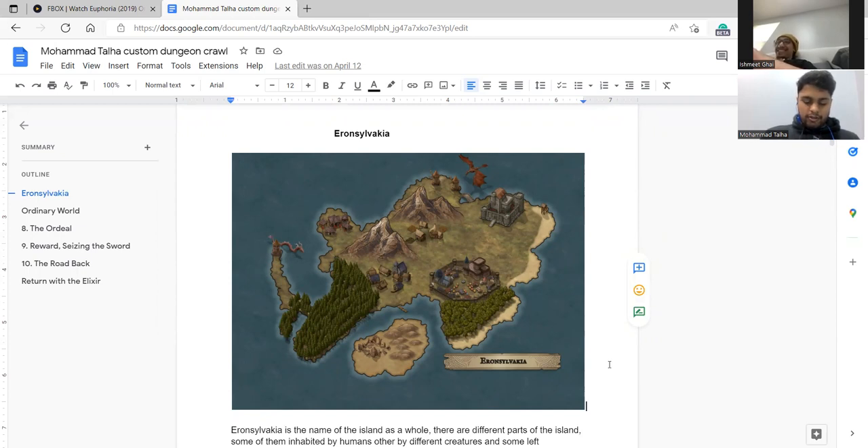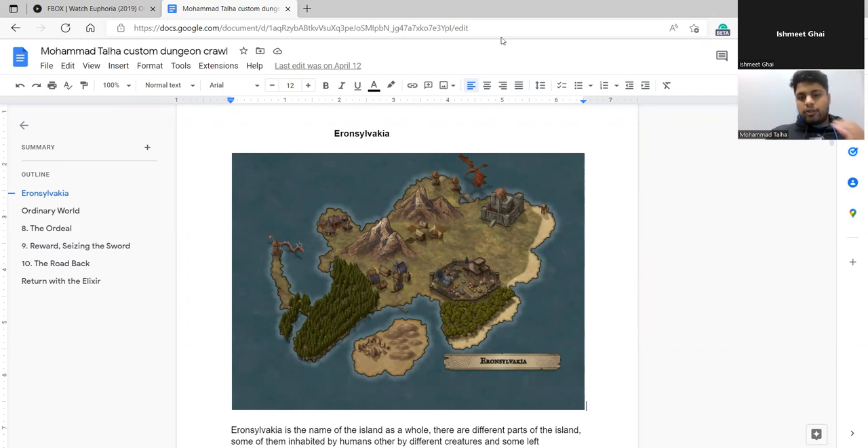All right, can you roll for attack? I got a five. So you try to attack them but you completely miss. First they weren't aggressive towards you, but now they're going to be — since you just attacked them without saying anything.